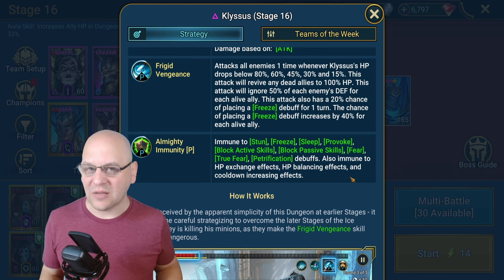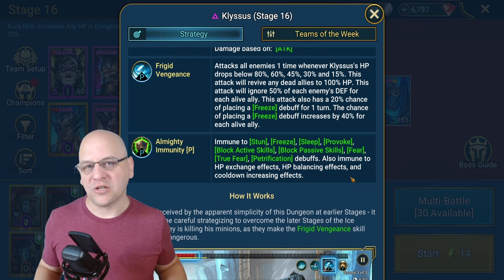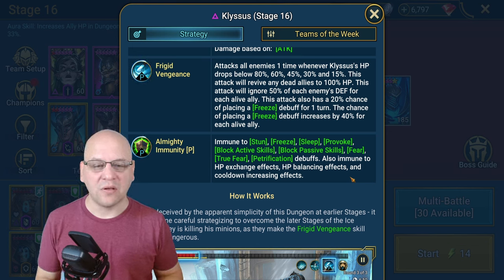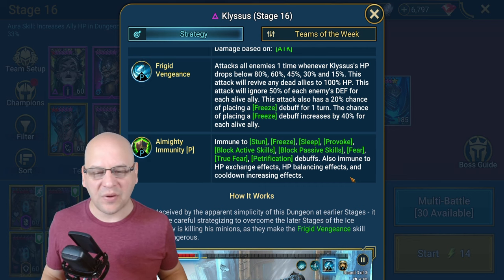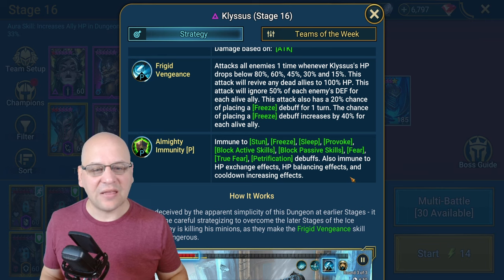Having his minions dead when Frigid Vengeance happens is really important. If he has one minion alive he ignores 50% of your defense; if he has two minions alive he ignores 100% of your team's defense, and this can one-shot the team very easily — even tanky teams, because if you've built a lot of defense into your champions, this boss ignores that. HP champions do a little better than defense champions here, but the better consideration is to make sure the minions are dead when you take the boss past those HP thresholds. This attack also has a 20% chance to place a freeze debuff for one turn, increasing by 40% for each alive ally — so if both minions are alive he has a 100% chance of freezing you.